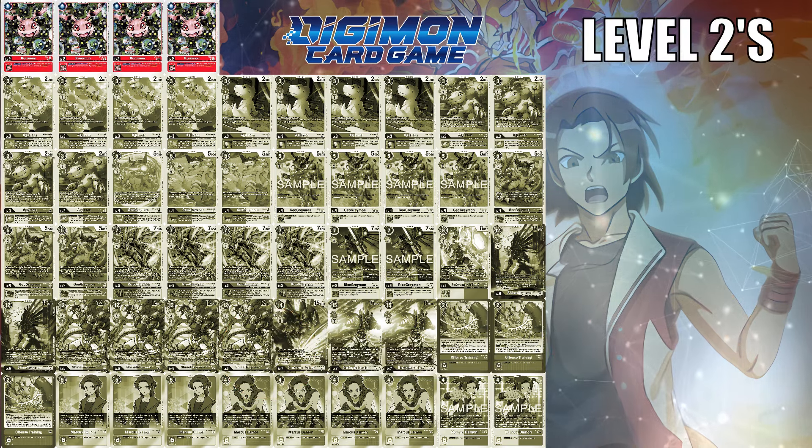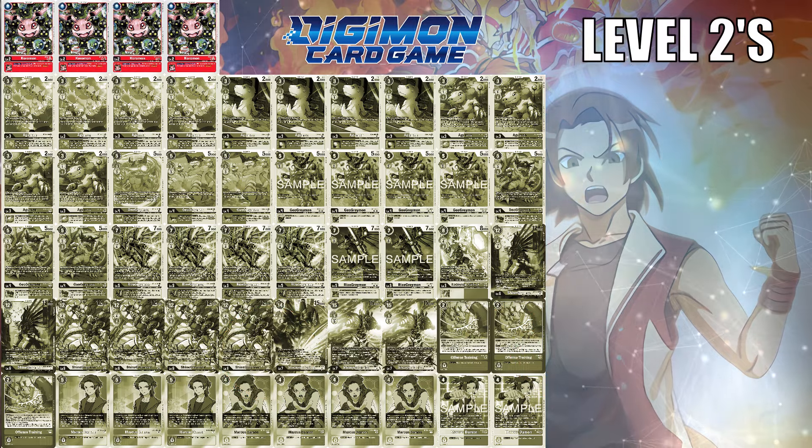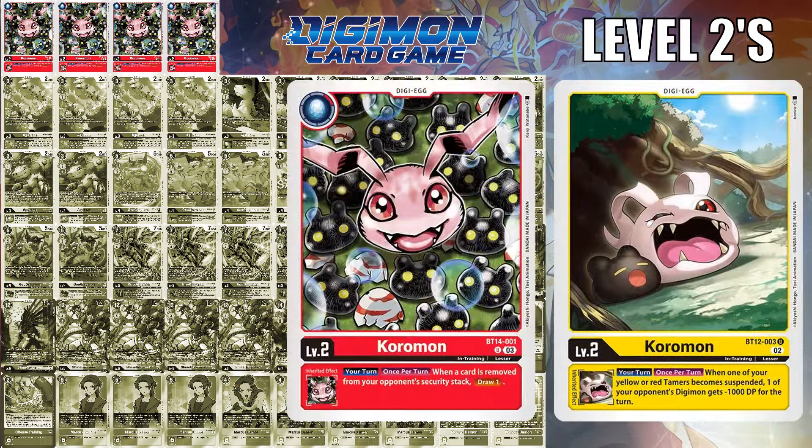The core lineup can be navigated one of two ways, whether you want to base it in yellow or red. One advantage that red offers is that because of BT-14, you have a red egg that can consistently give you draw power when a card is removed from the security stack.